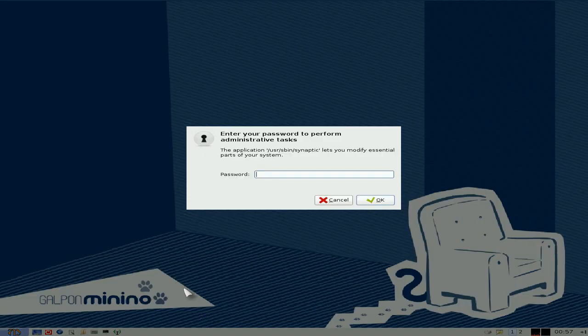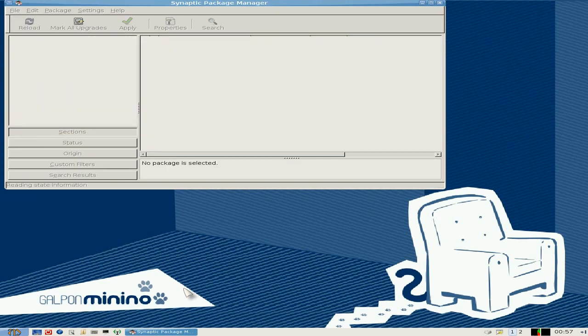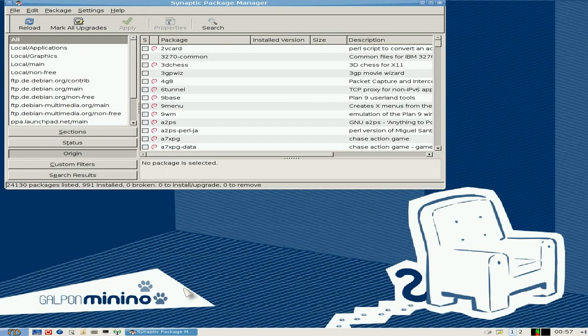Now, I'm going to go into Synaptic, and you have to put in your root password. By the way, if you're using the live CD, the root password is minino. Nobody says that anywhere, but I wonder if that's the one — and guess what? It was, and it works.